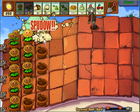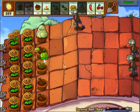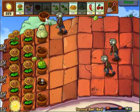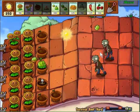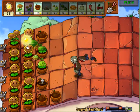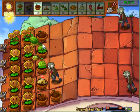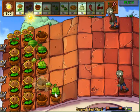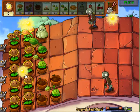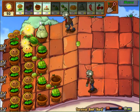Umbrella leaves are vital in this stage, and why? Because they prevent the zombies from bungee-dropping. Now that we have our sunflowers laid out, we'll start laying out pots and I'm going to get a melon pot since I can afford one already. Remember, we're going to eat up two of these sunflowers and replace them with umbrella leaves.